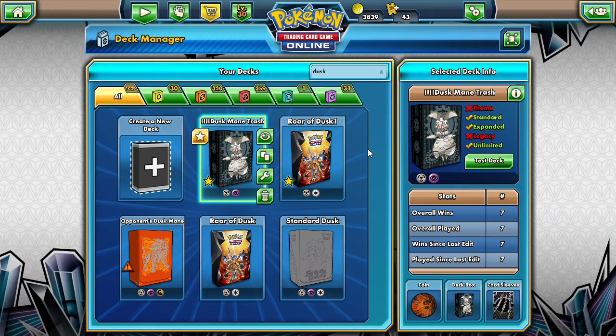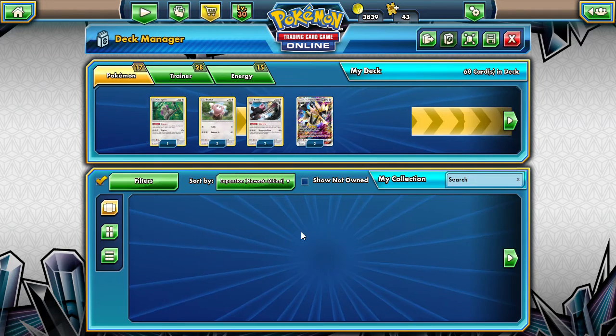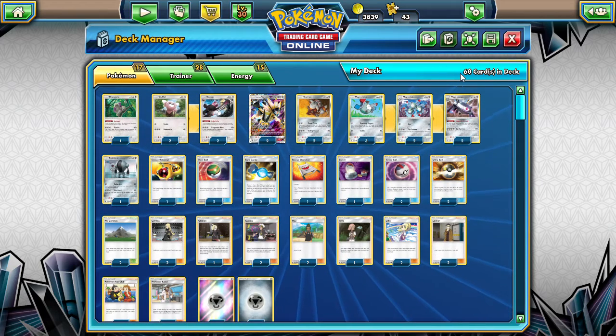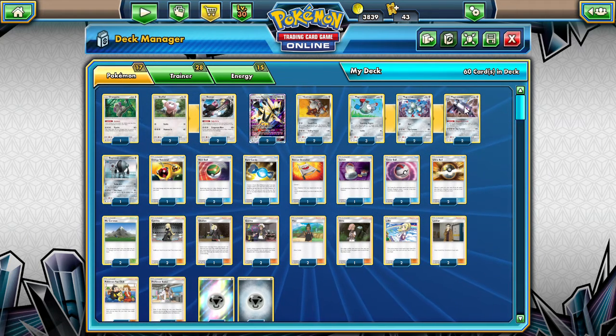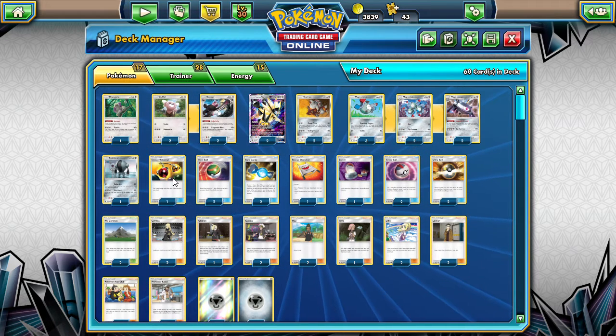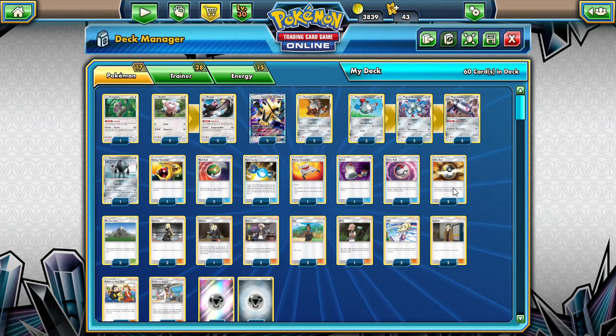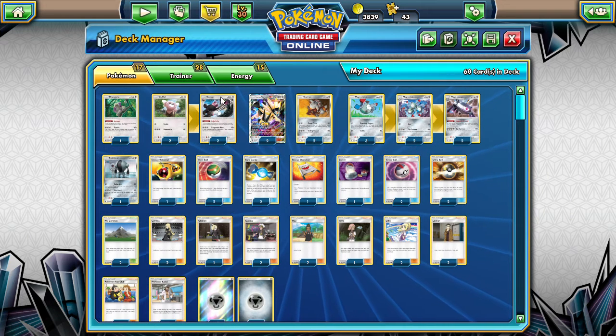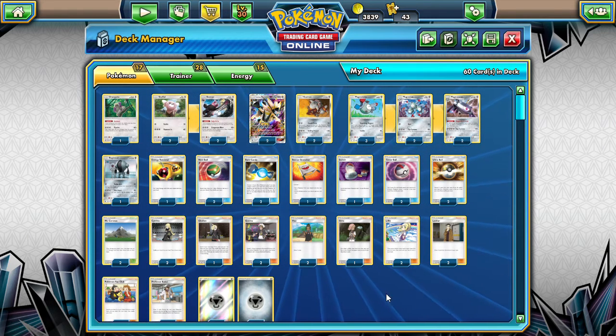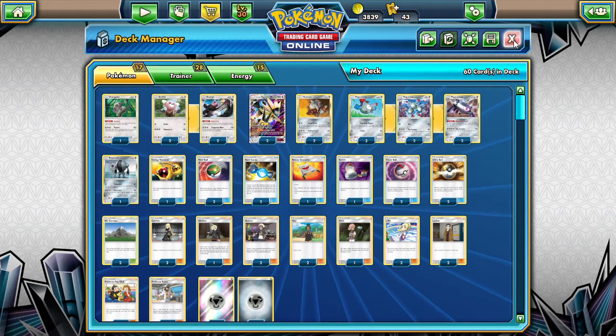What I wanted to go over was our Duskmane trash deck, but I also wanted to show you what you get when you buy the ten. That actually gives you a nice theme deck that gives you two Duskmanes, a full line of Magnezone, Registeel, Nest Ball, two Rare Candies which is nice, a lot of standard trainers, two Ultra Balls, two Mount Cornets, two Cynthias, two Guzmas, and it looks like two Kuhu-Hooeys maybe, and 15 Energy, and an Orangiru. I think this is a really good ten to grab if you guys are looking for some of these staples. I would say try to get a hold of this ten.